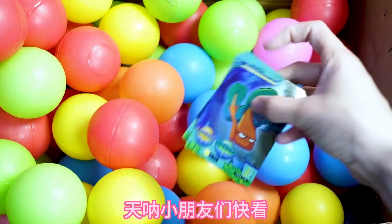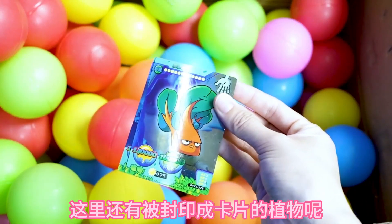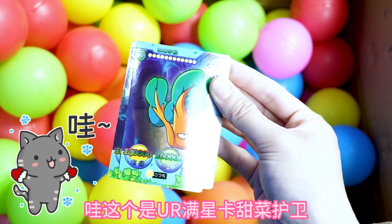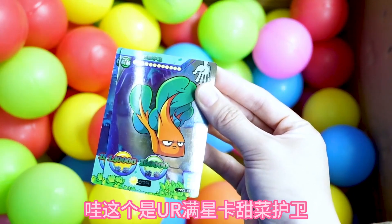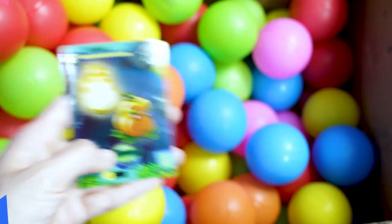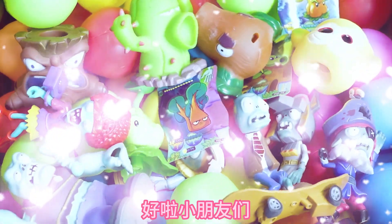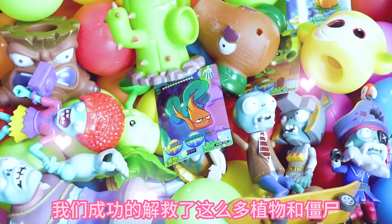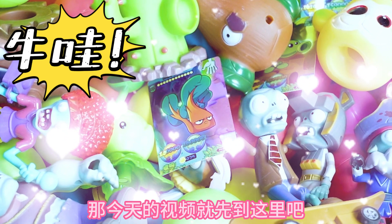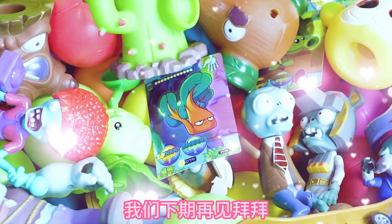天哪，小朋友们快看，这里还有被封印成卡片的植物呢！这个是幽儿满星卡——甜菜护卫，另外一张是辣椒头手。好啦，小朋友们，今天我们成功地解救了这么多植物和僵尸！那今天的视频就先到这里吧，我们下期再见，拜拜！